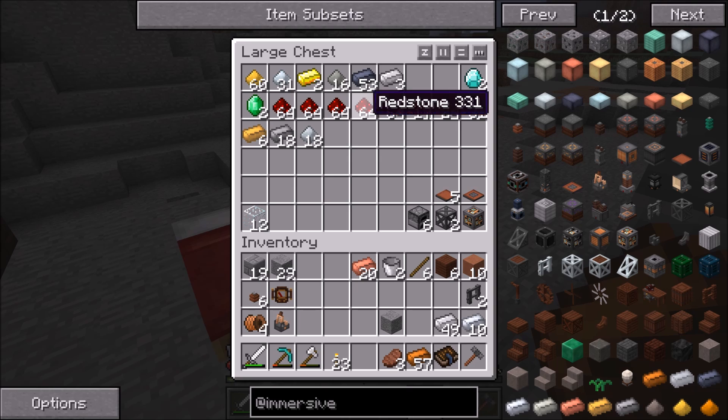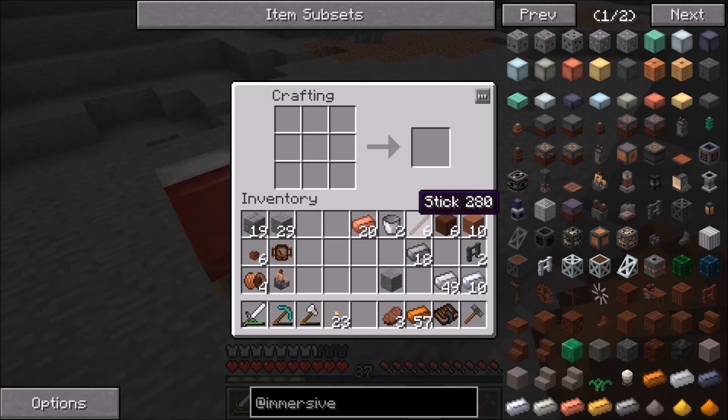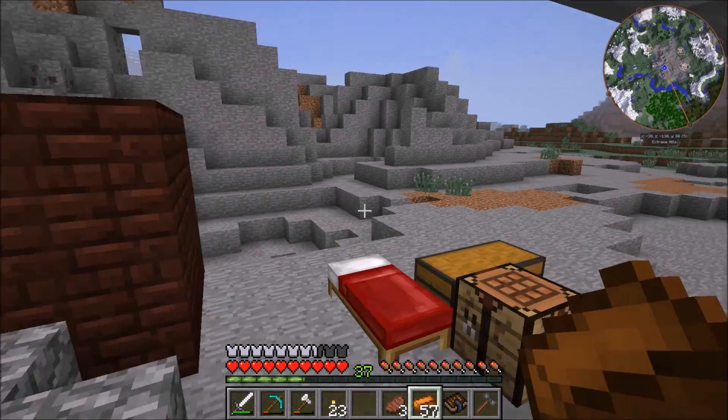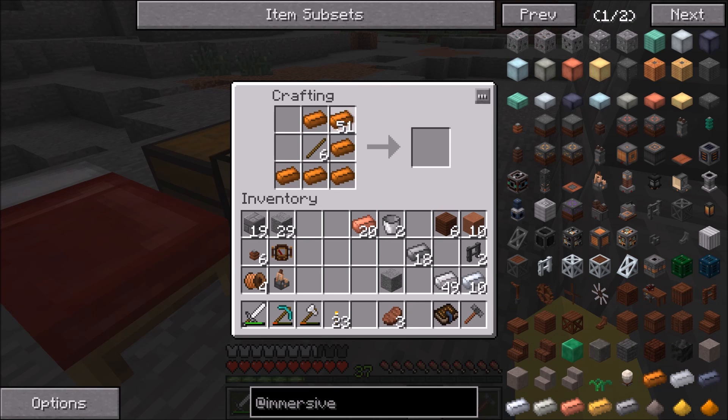I actually don't know if we have enough sticks and I think I'm out of wood, so I may need to go get some more. We only need these four wire coils so we can make them — but that'll only cover two, so we're going to need a little bit more wood.